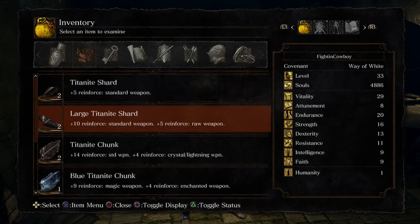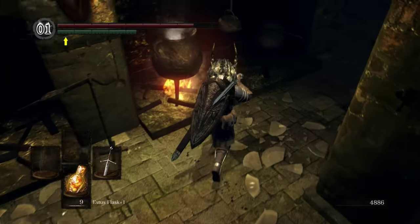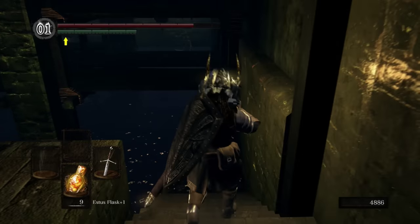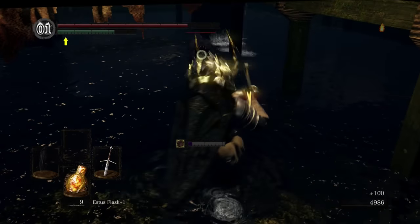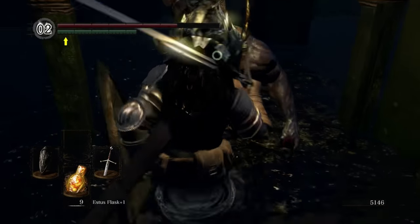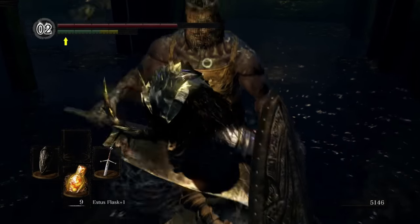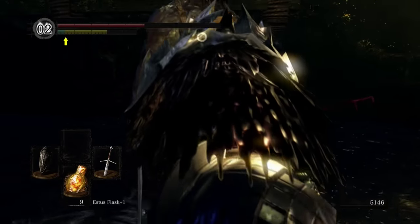You will need large titanite shards, though it's very unlikely that you'll have enough to upgrade all the way. I could get my weapon to plus 6 right now, but you're not going to be able to go to plus 10 for at least a little bit. Anyway, at this point we're going to continue down into the water. We have a dog over here and then some hollows from the corner. If you're having trouble, remember that because we're in water, you can use the rusted ring — that will keep you a lot more mobile. Any surface at all with uneven footing, you can use the ring.